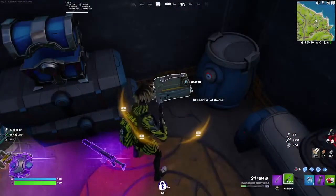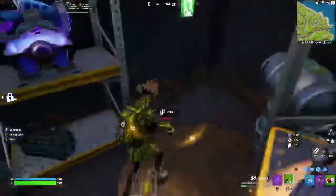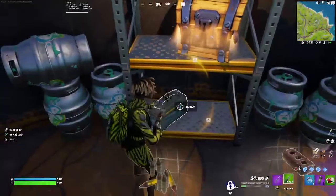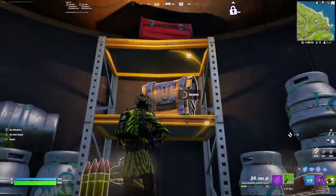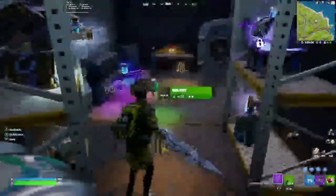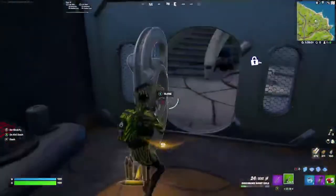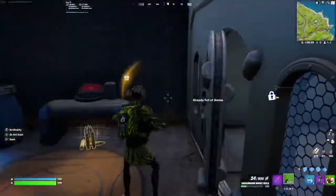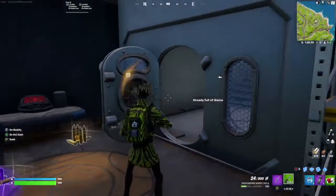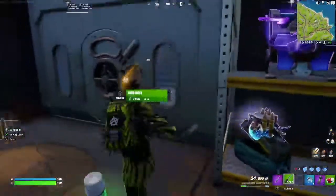So here is the first vault spawn. You have one chest, one ammo box, two chests, two ammo boxes, three ammo boxes, three chests, four ammo boxes, then you have six supply drops. You can actually open and close the door of these one-key vaults, which is pretty cool.